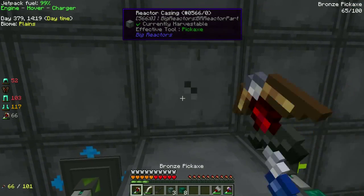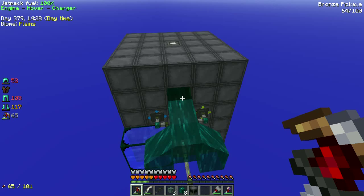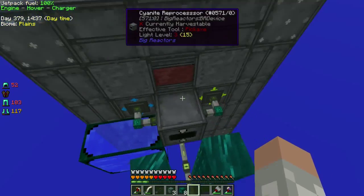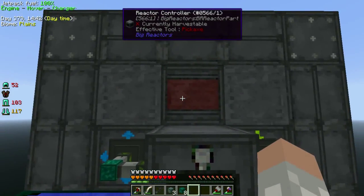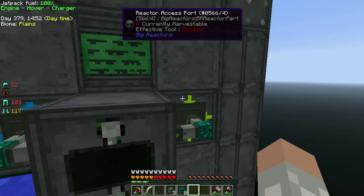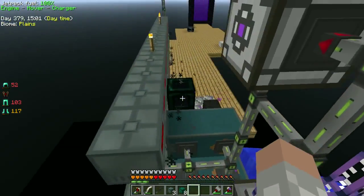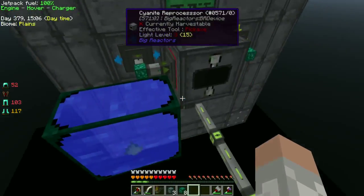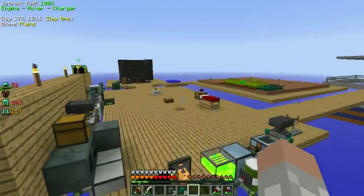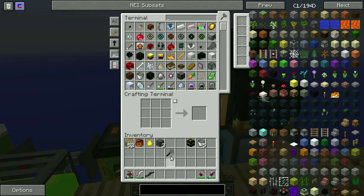Now I can come up here and complete the thing. Oh, I need to move — that's gonna teleport me all over the place. Liquid Ender IO stuff is real annoying. So now we have a reactor, which is awesome. All I need to do is activate it. I'll throw a little bit of Yellorium I have into there — 25% full, but oh well. And now I am producing some RF per tick — not very much, but it's something. It's not at full power so it's not going to go like crazy.